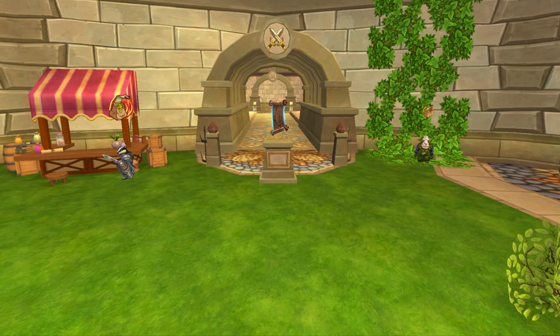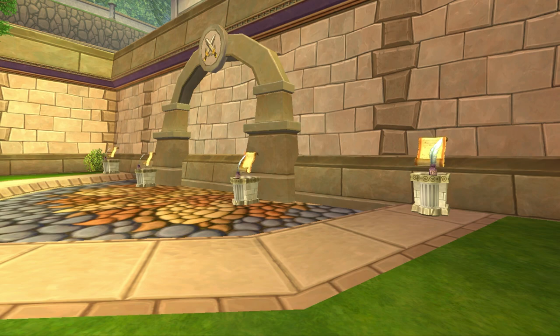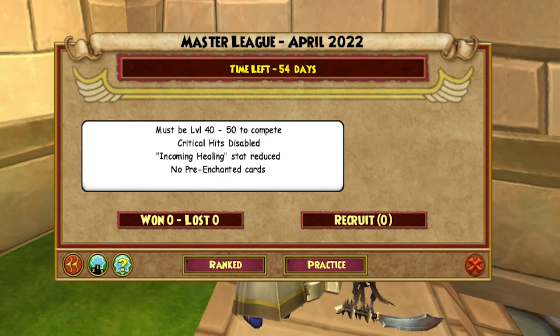A big difference from the 4th age is leagues. These are brackets with a specific level requirement and special rules. There are currently 4 leagues. The master league requires wizards to be level 40 to 50. The ruleset for this league is wizards won't be able to crit spells and you are not allowed to use pre-enchanted spells.